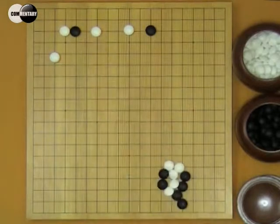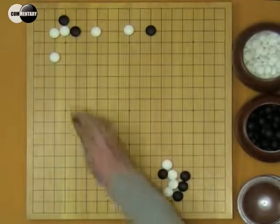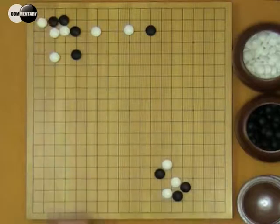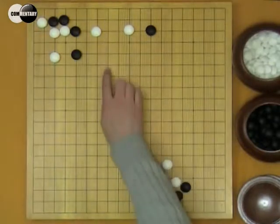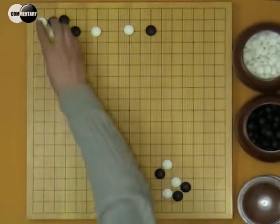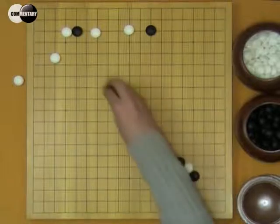If W plays a pincer here, B will take sente to hane. This move is also B's sente in the future. W suffers a big loss in territory. This stone wanted to reinforce that stone, but the two-space extension is not strong enough — it can't make a life locally. B could also fight with W. So in most cases, this move is not a good move; W loses too much territory.